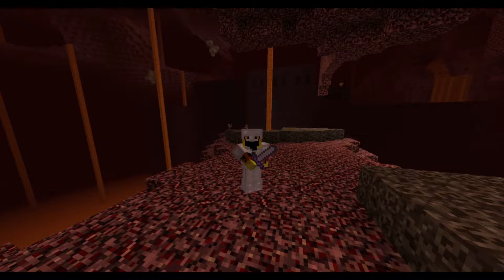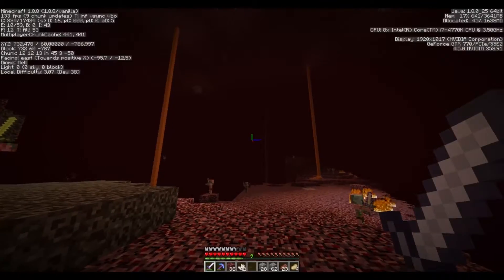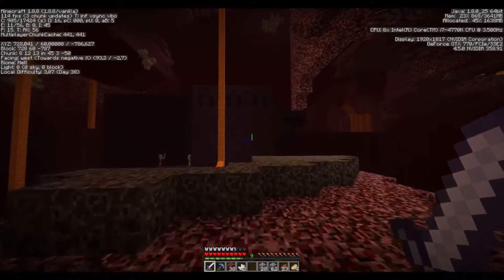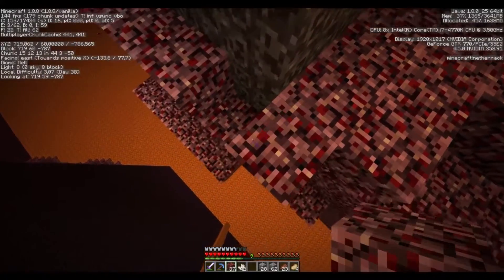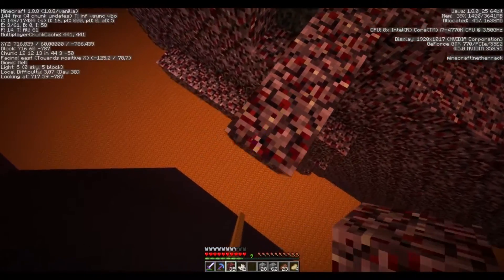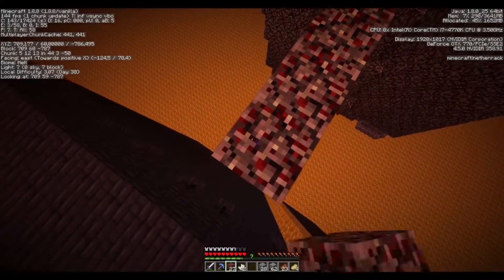Welcome back to another survival multiplayer episode. I'm here with Twist and Grisic, and I've been exploring the nether. Found another fortress finally, and now we're gonna explore it. There's a chest — more gold, no saddle. Another saddle! So I might be selling a saddle; I'll give you a little napple for the saddle.